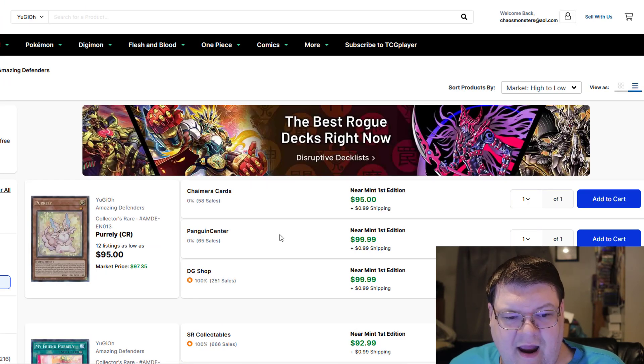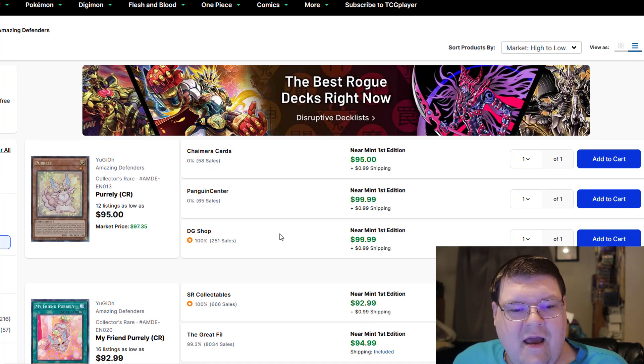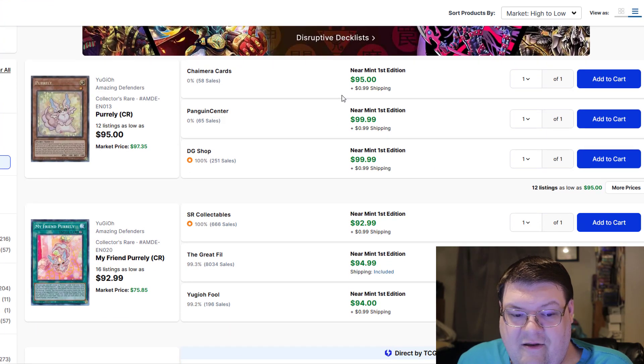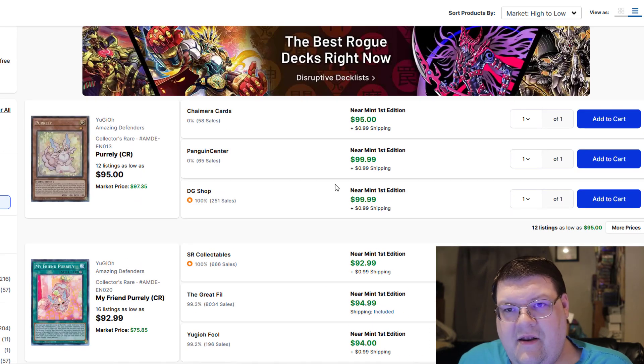Amazing Skim! You guys remember when this set was so bad, right? Now everybody and their mother wants everything high rarity purely. I still think that this set's going to go through a renaissance later in its life, because everybody's going to want to play Purely. Right now you're at $100.00. My Friend Purely is $95.00. Pretty Memories, $90.00. All three top-end cards on the set are high rarity Purely cards.